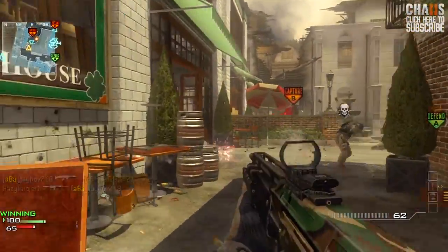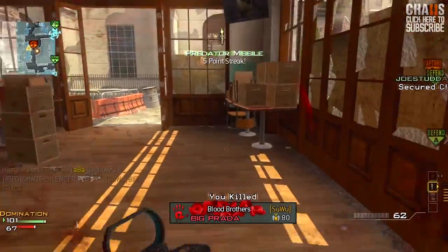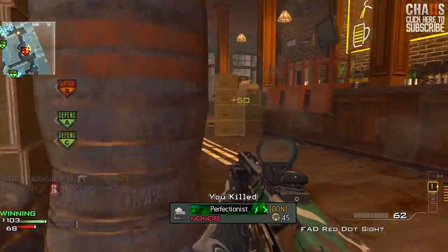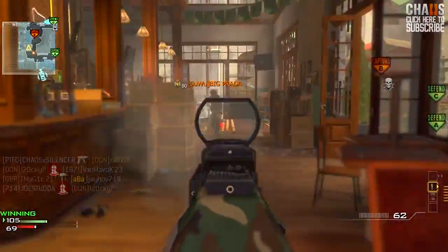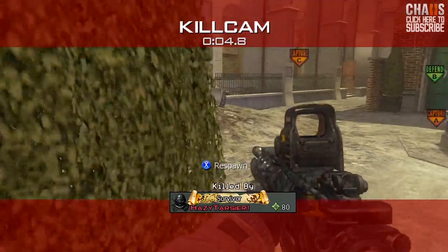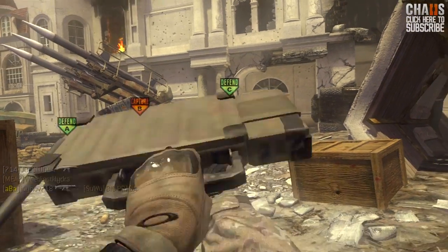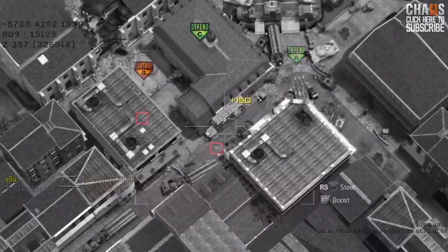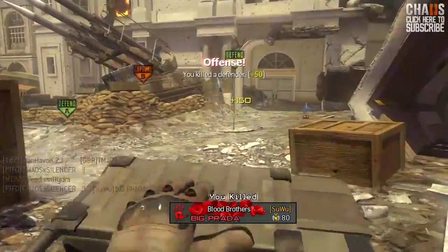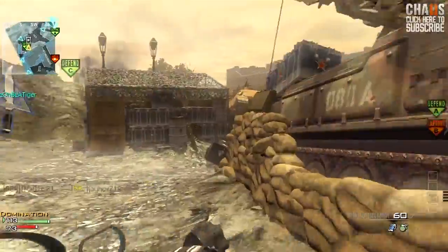Now we're on the front side of B — they're in there hiding. This is their version of the back side of B over my C that I was showing you before, and this is where they're going to funnel out and try to hold. I'm just shooting them. There's another attack helicopter — I really want to know the count on this. Okay, now we're going for another predator — we only get one on this one, so we basically went from quad to double down to one, but it's okay.